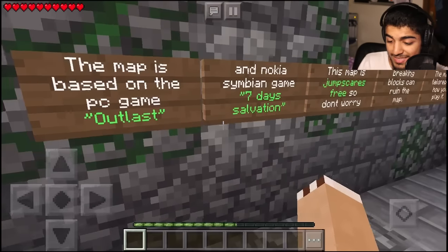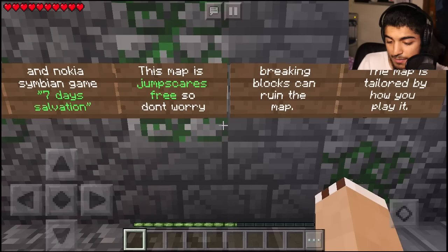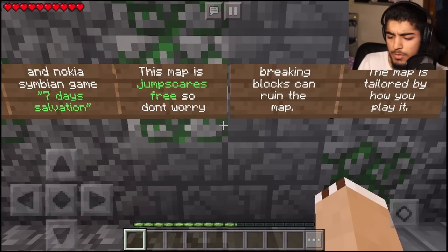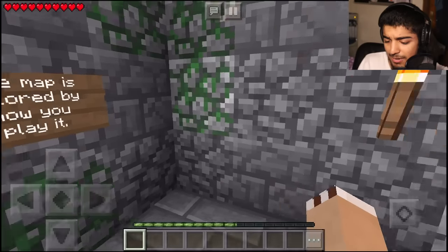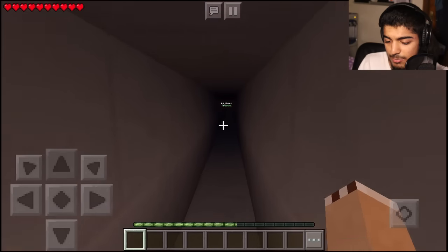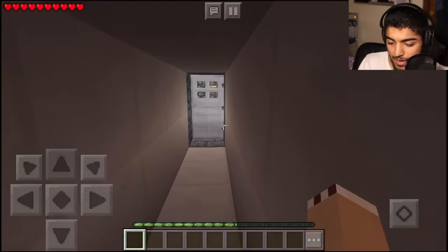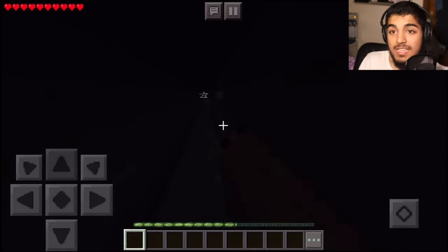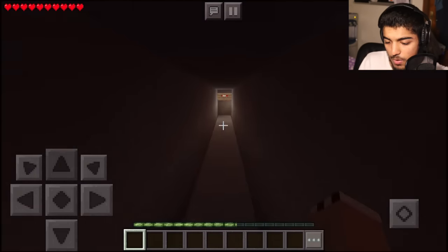It's based on Outlaw, seriously. And this is a map that is jump-scare free. How do you even put jump scares in this? Breaking blocks can ruin the map — the map is tailored by how you play. There are multiple endings, which is cool. Whoa, this is proper dark. FH Minor presents — it's made by FH Minor. In association with my followers. I love how the lights just keep going on.